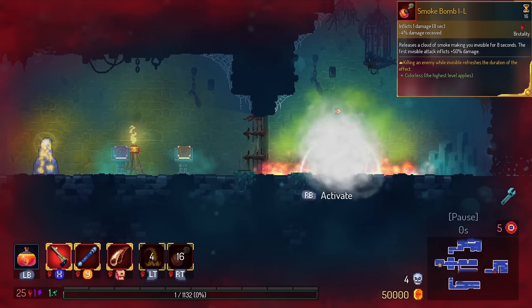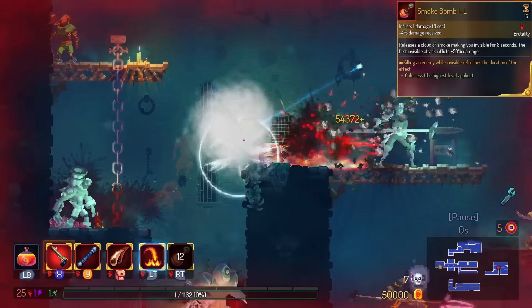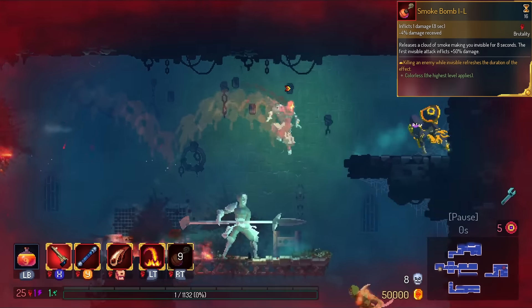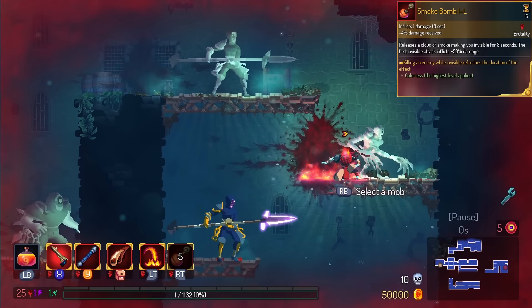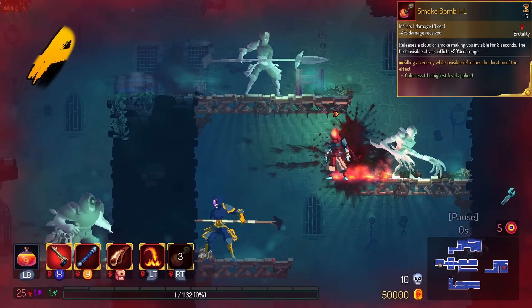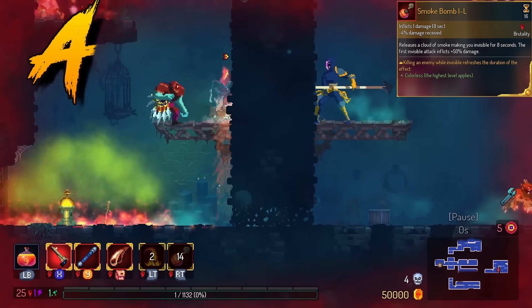Smoke Bomb has a really cool effect — while you kill an enemy with Smoke Bomb's effect, the effect is reset and you can do it again. Sometimes this doesn't work for me, and I think it has something to do with shooting arrows or bombs on attack. So I'm going to put this in the A tier, only because it's a little inconsistent for me.